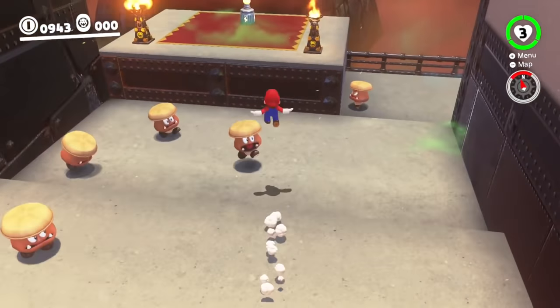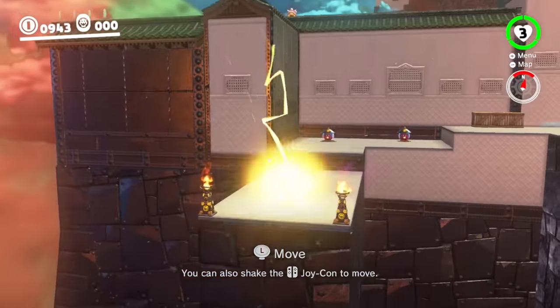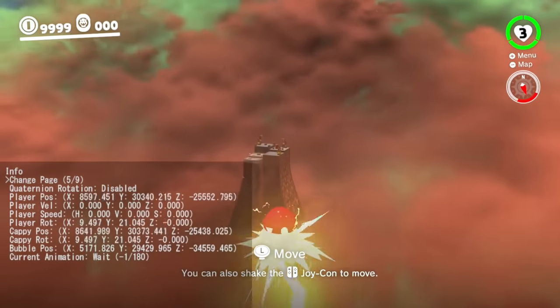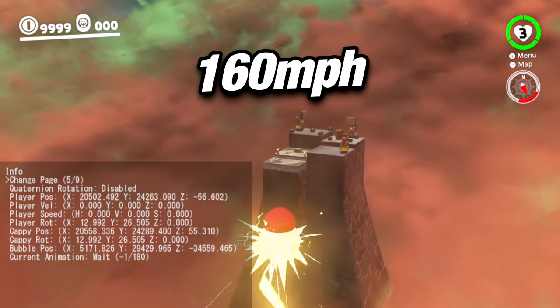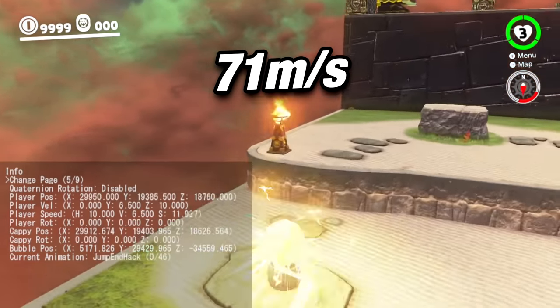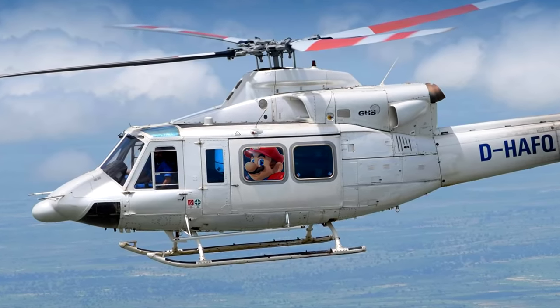I could only find one capture that moved faster than the Bonsai Bill, and to no surprise, it's the electrical wires. I opted to use the wire in Bowser's Kingdom for my test, and was able to clock in speeds of 160 miles per hour, or about 71 meters per second. That's already as fast as some helicopters, and we aren't even doing anything weird with the game yet.